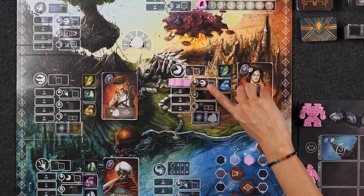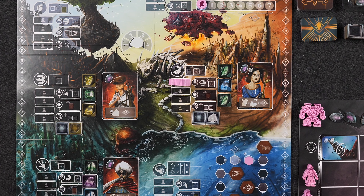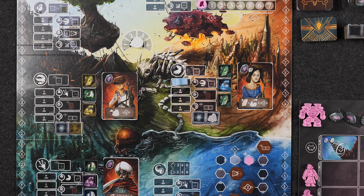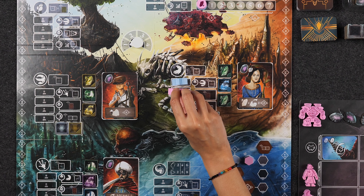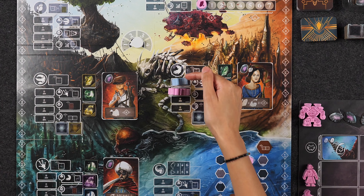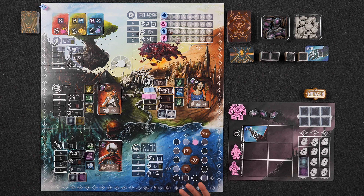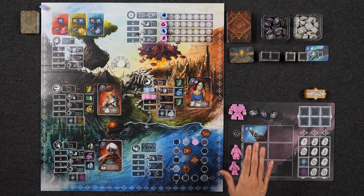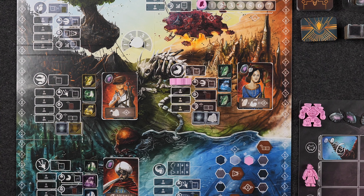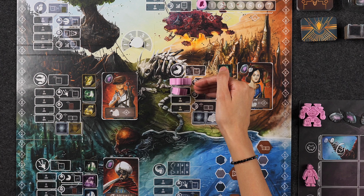Welcome to the biopunk world of Mutagen, where the industrial revolution is alive and well, and there are floating cities thanks to the Great Shard, which is a powerful element that can cause people to mutate amongst other things. Players are competing to become the next keeper of the shard by sending out their crew of workers to six different locations in order to collect elements, upgrade their ships, deliver them to the sacred tree, increase your reputation and progress, and of course, mutating your workers.